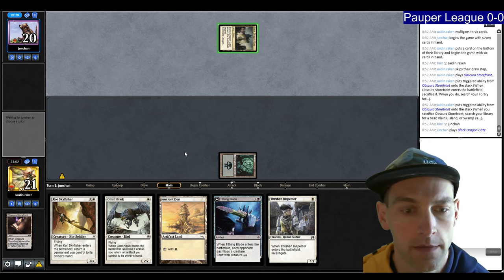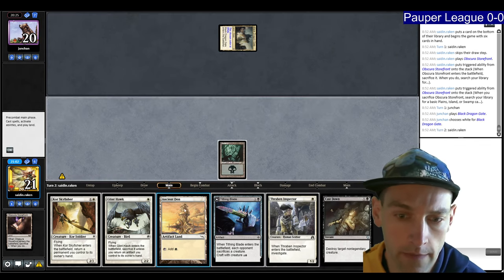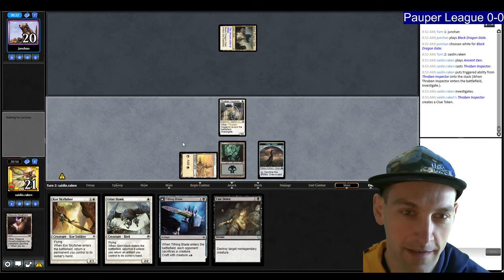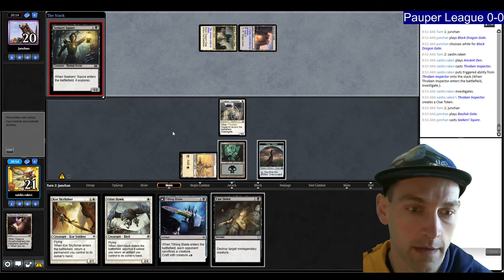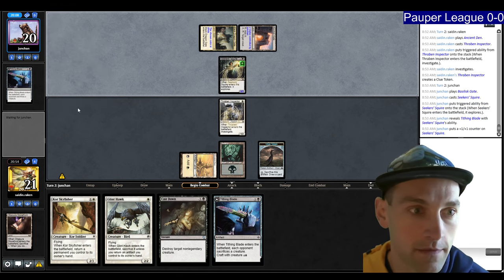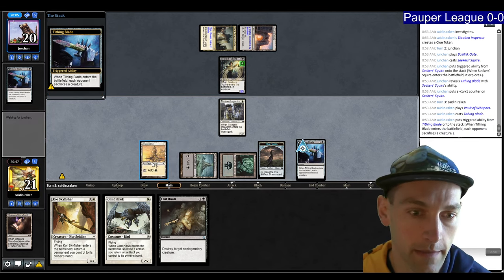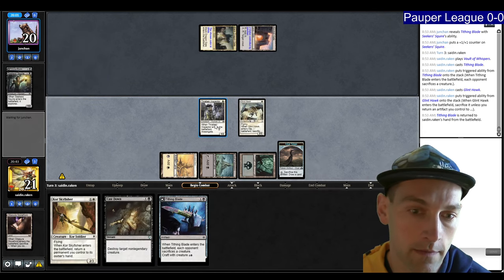They play a Black Dragon Gate. We play Thraben Inspector and pass. They play a land and then a creature, so we kill it with the Tithing Blade. They have their own Tithing Blade doing the same thing — they put the Tithing Blade into the graveyard. We Tithing Blade them again and then Glinhawk back our Tithing Blade, pick it up, and send one. We're looking pretty good with two removal spells.